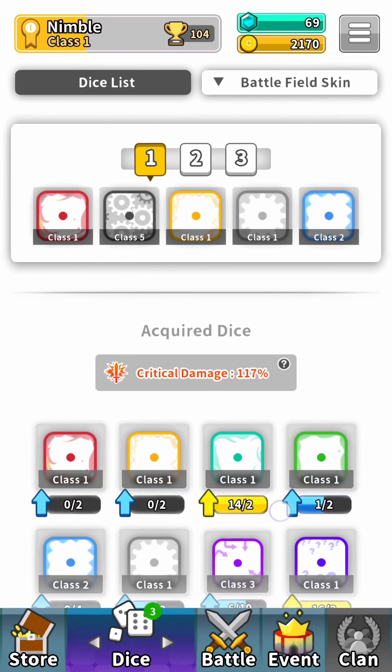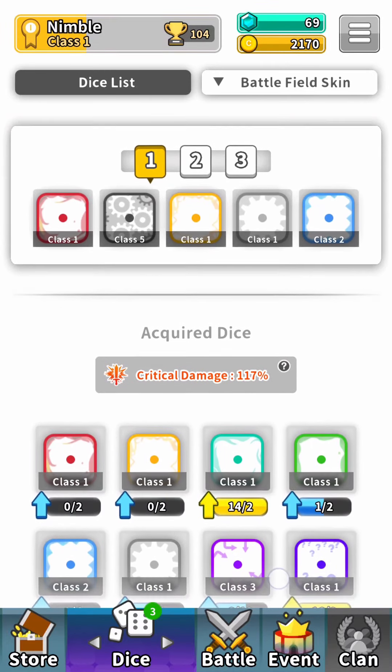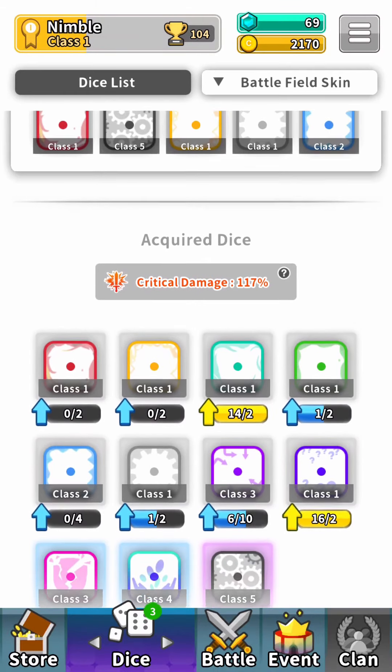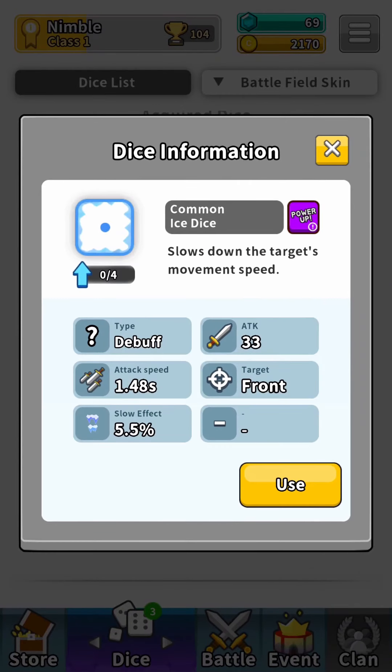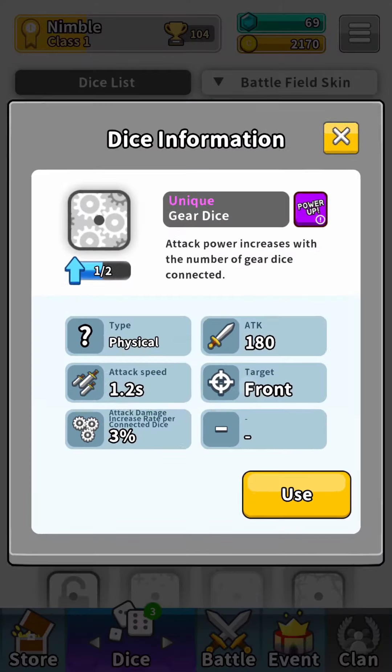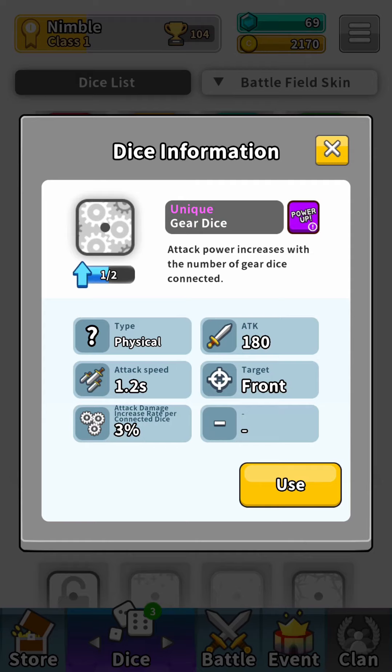It's really fun and strangely addictive - I've been somewhat glued to my screen for the past couple of hours. Now we have this upgrading screen for our towers. Let's have a look at that real quick because I talked about the different attributes. For example, this blue dice here - it slows down the target's movement speed. Whereas this one over here, which is currently my favorite dice,